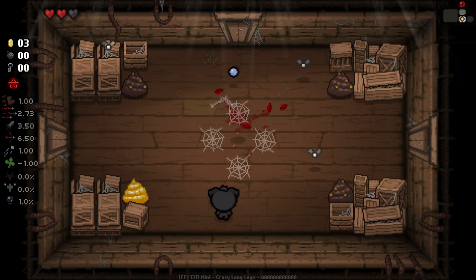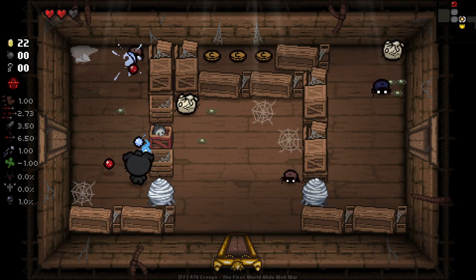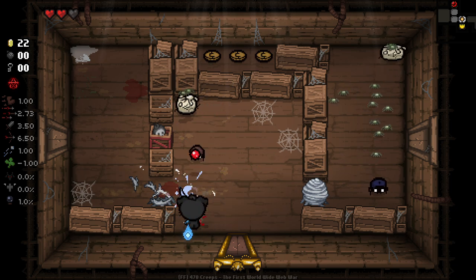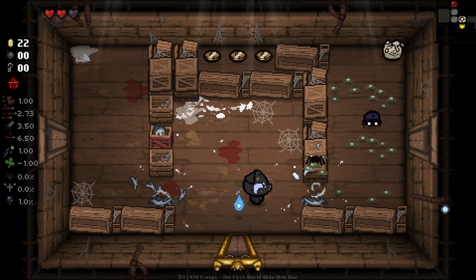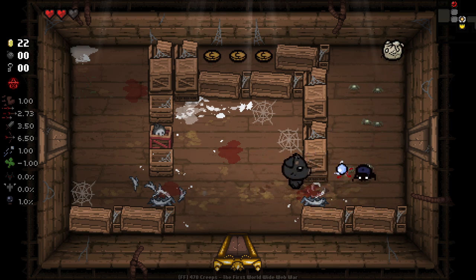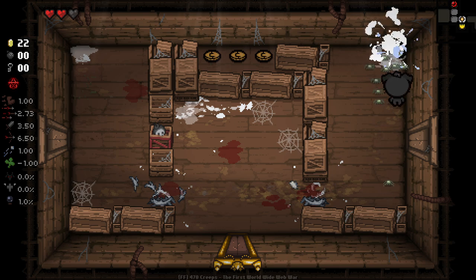Extra money right off the bat here - that is a lot of extra money right off the bat. That was kind of the most incredible poop we could have hoped for right there. I am very impressed. This is a slightly annoying room, just because of the amount of white spiders we're going to be coming across. I'm trying to take out things before these guys get too out of hand. This little blue dude, being a champion, is going to take a lot of shots to kill, and we don't have many ways of killing him other than getting right in his face, but it worked out.